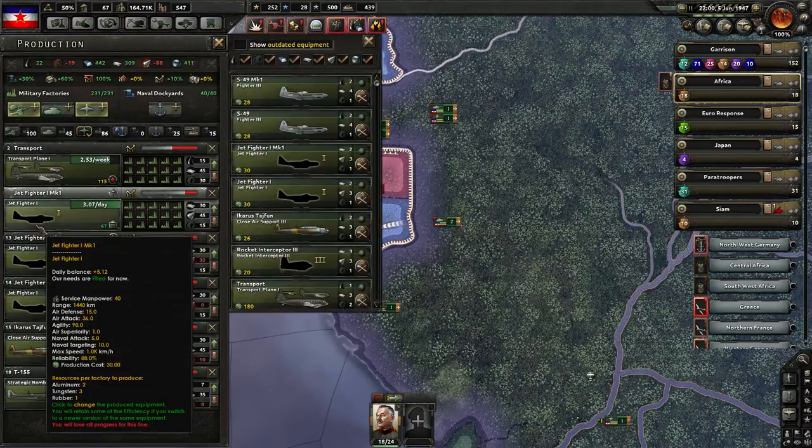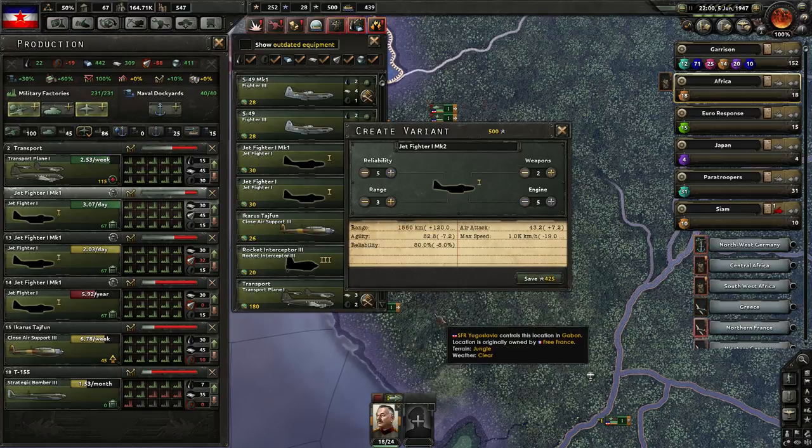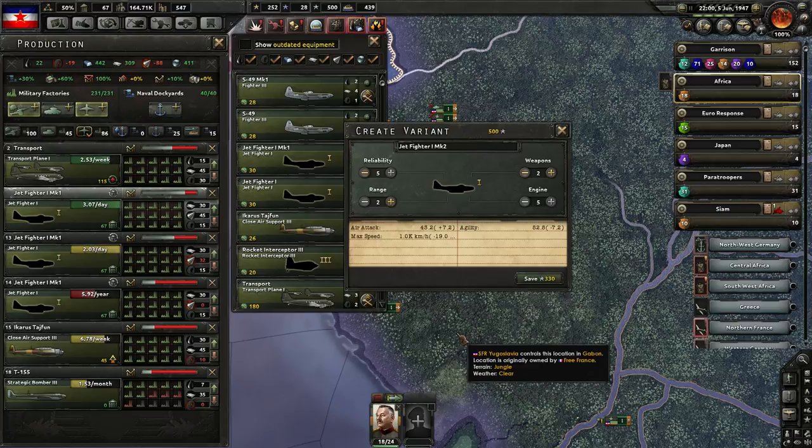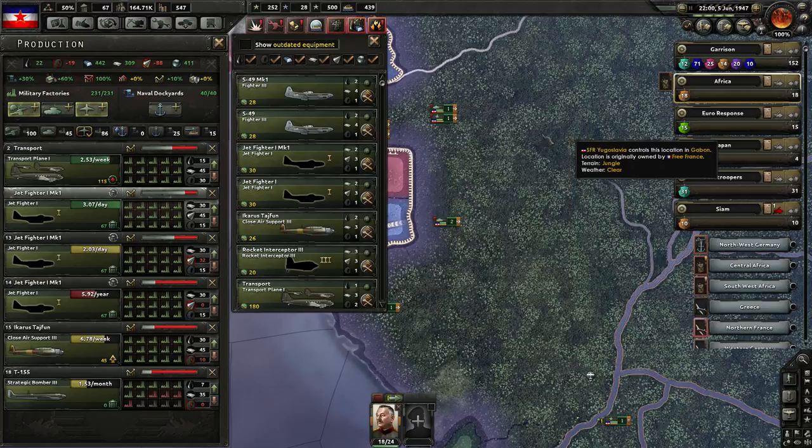The engine's already capped though. Reliability is non-existent - cap out the reliability. We did lose some from what we had before, which actually drains it a fair bit. We'll keep it balanced on reliability. A little bit better weapons, but it loses a lot of agility and speed, which isn't great. You know what, let's not do that.